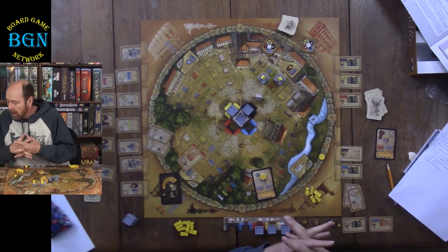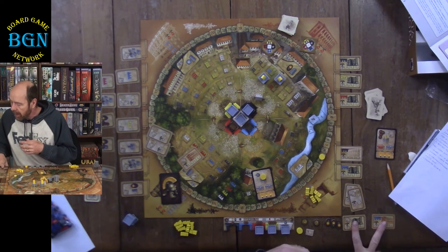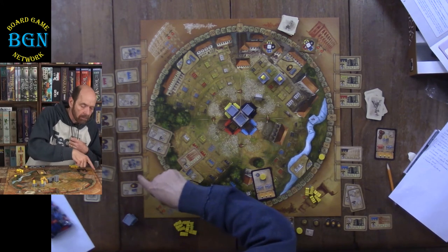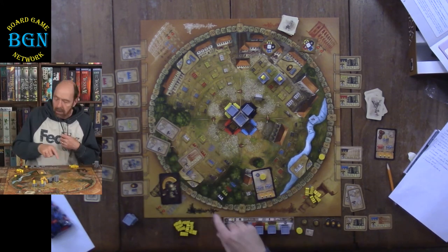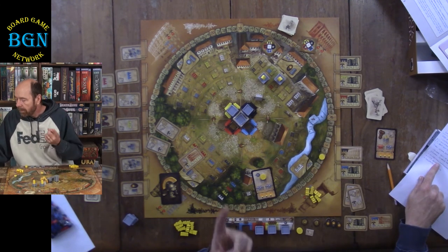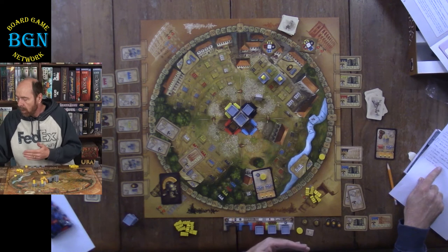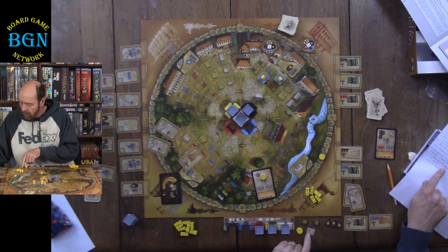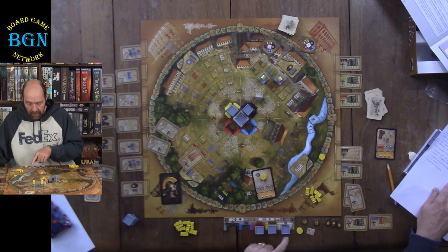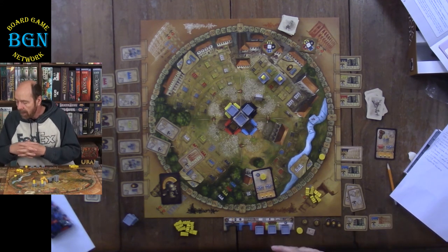The end game scoring works as follows: you score sets of building cards, then do your final scoring cards — any cards that have points on them. You get one victory point for every Roman you have in front of you that you have not placed on the board. You get one point for every scroll, one point for every torch, one point for every brick you still have that you have not used, and one point for every three coins you have. Then you get majority scoring.